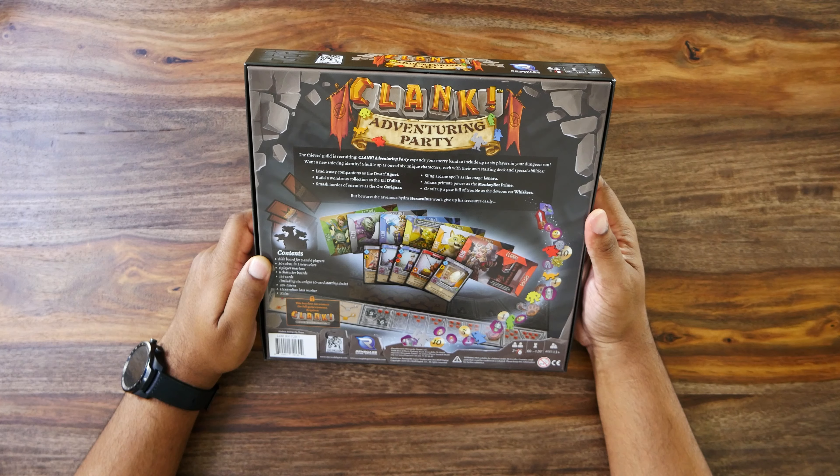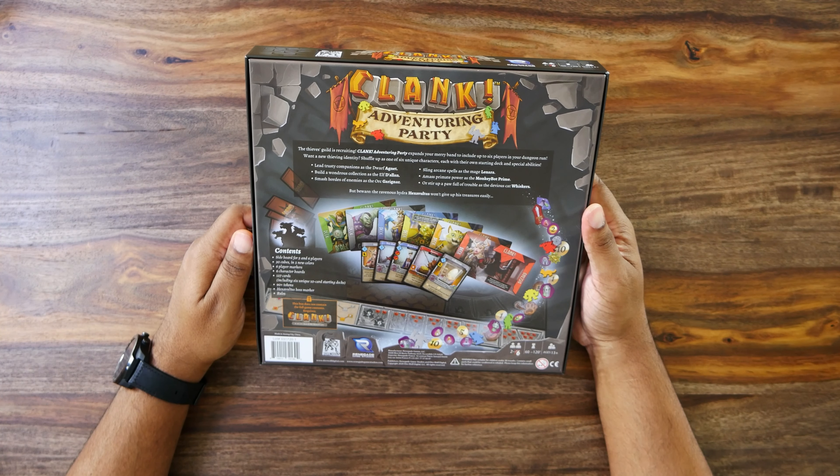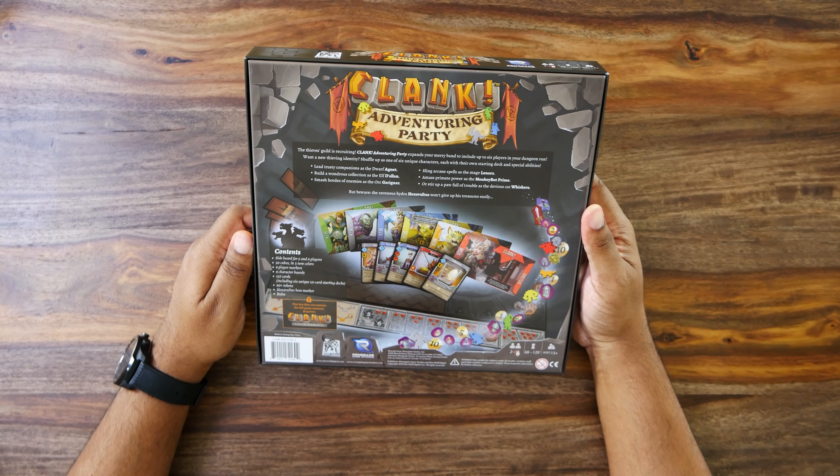It comes with a sideboard for five and six players, 30 cubes in two new colors, six player markers, six character boards, 127 cards including six unique 10-card starting decks, 90-plus tokens, the Hex Voltus boss marker, as well as the rules.